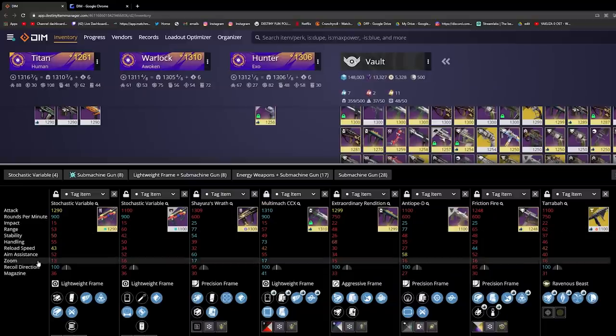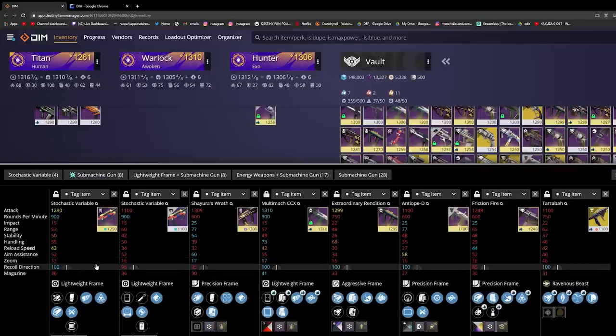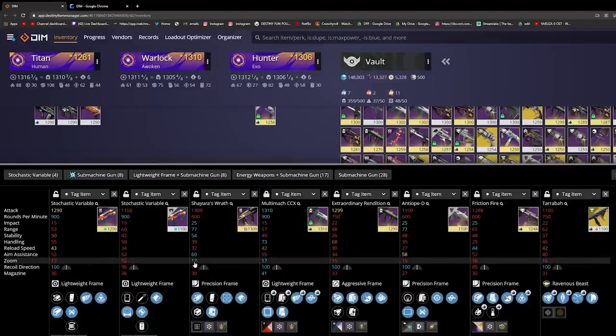Here we have on our screen all of the current best SMGs in the game that I can think of, or most of them anyway. And if you look at the zoom value of all of them, you will see that the new Stochastic Variable has a zoom value of 13.